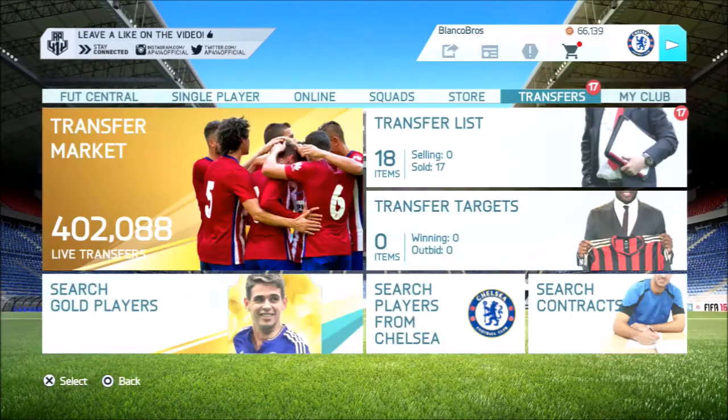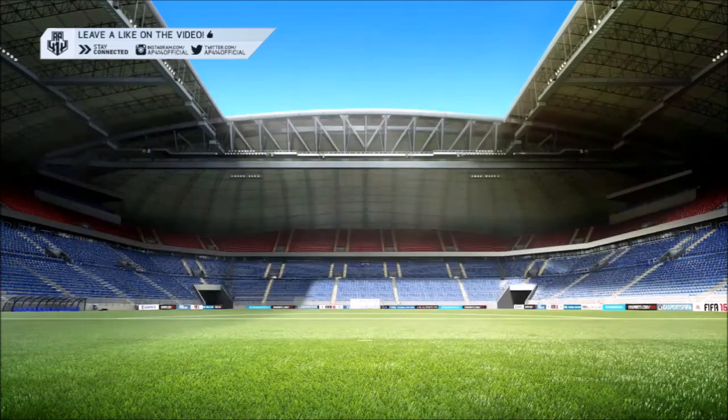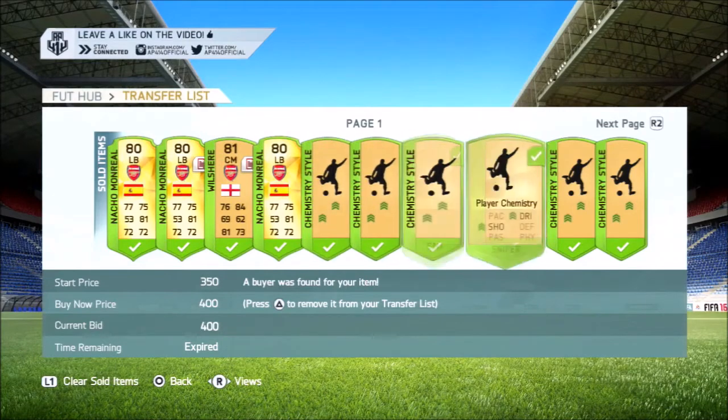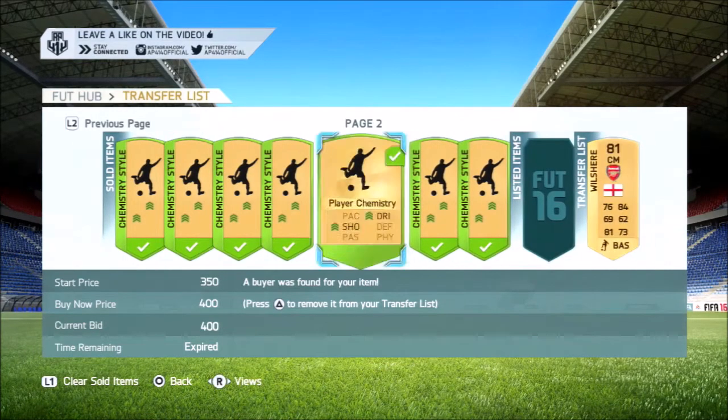We pick him up for 450 coins — nearly as low as you can get — and we list him on for 1,800 coins. When we come back, as promised, all of the Monreals have sold, so we're making some good profit on them.